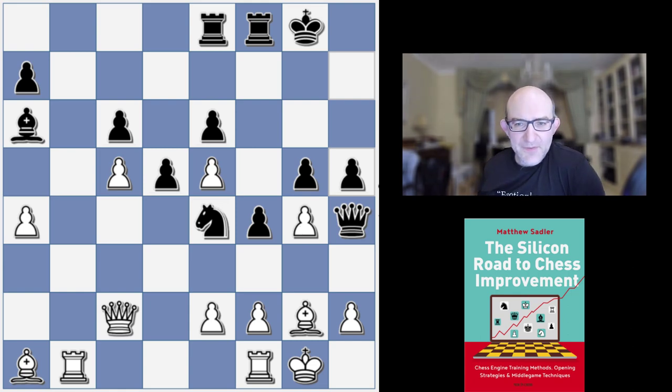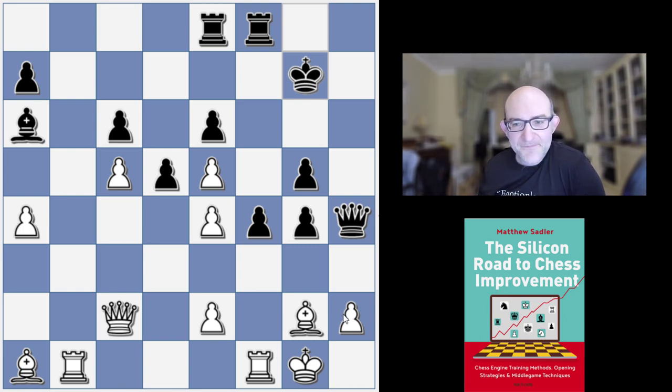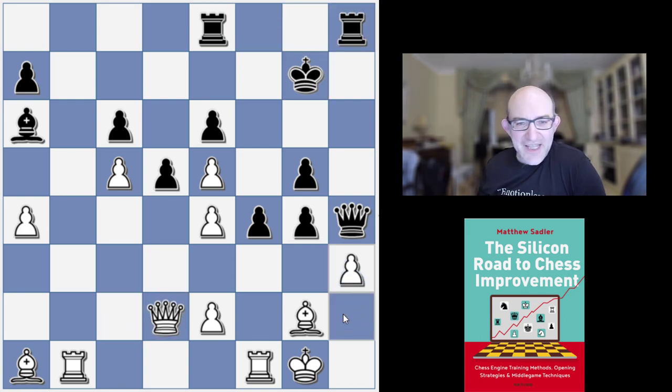I think Ruby finishes it off with some beautiful tactics. So f3 and h takes g4 — we're just sacrificing the piece here, because we get Rook h8 and look how weak h2 is. How on earth do you defend that? Queen d2, Rook h8, h3, Rook ef8 — nice calm play from Ruby. Notice how useful the bishop on a6 is — it's stopping even Rook b7. There are no entry points whatsoever for White.